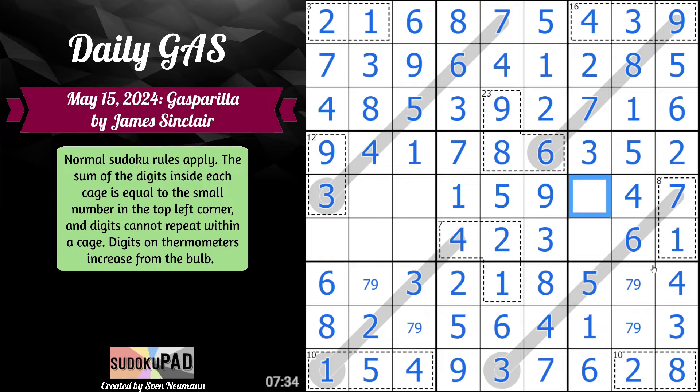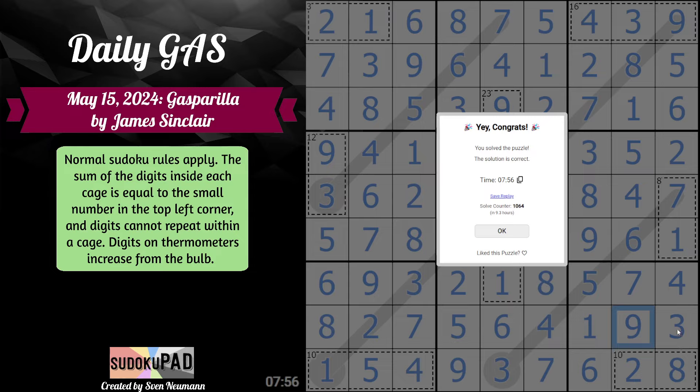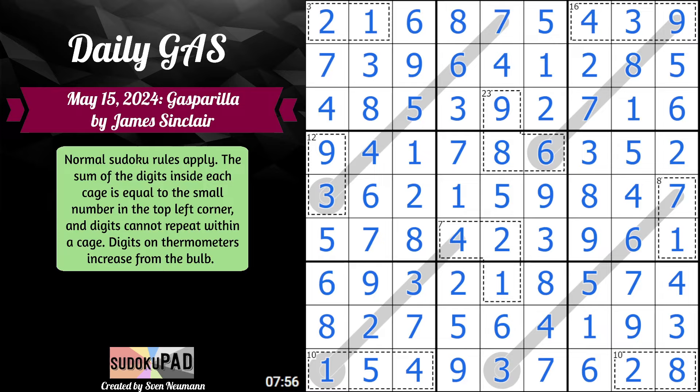Five gives us eight, five. Eight, two, eight. Seven, nine. Seven, nine, one, nine. And we are almost done, folks. We are still missing eight and nine. Across here we still need to place two and six. Seven, nine is resolved. Nine, seven. Seven — and finally to finish us off, we need five, we need seven, and eight. And we still need to resolve this seven, nine. And now we are done in seven minutes and fifty-six seconds with Gasparilla by James Sinclair. Hopefully you enjoyed, and thank you for watching.